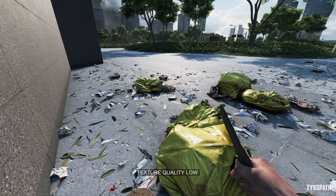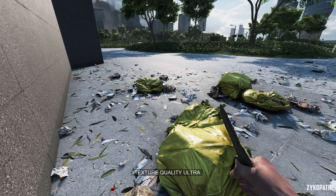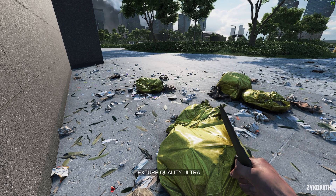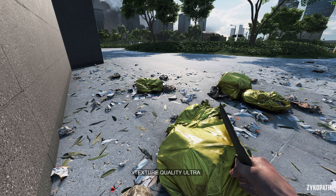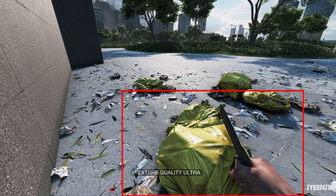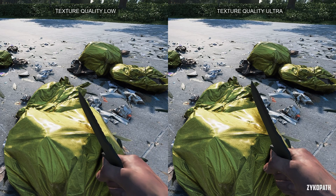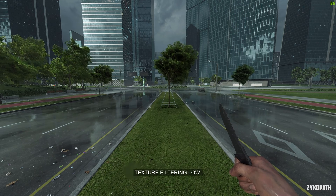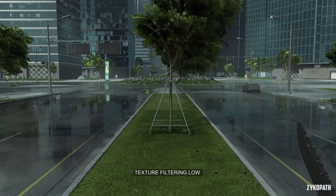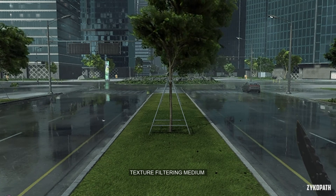The texture quality setting changes are very minor, where I almost missed the differences if I weren't editing. In this scene, going from low to ultra impacts the hand of the player and the yellow trash bags. It's extremely subtle, and VRAM-wise it's around the same. The texture filtering on anything other than ultra looks terrible, and it doesn't seem to cost any performance.